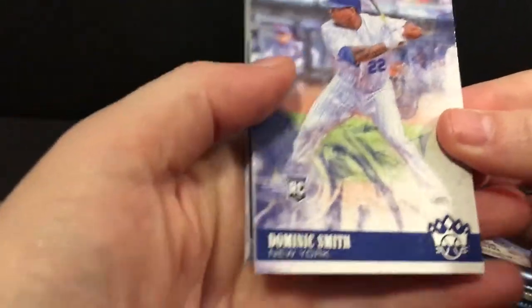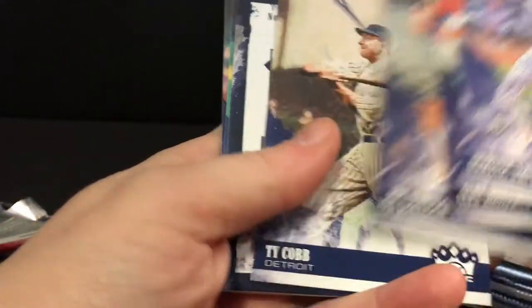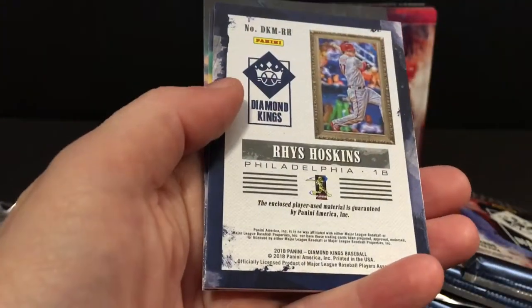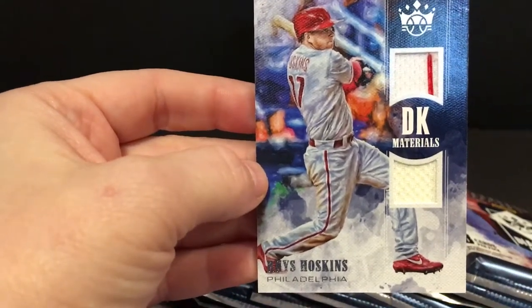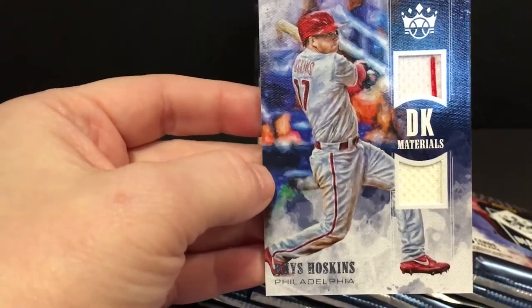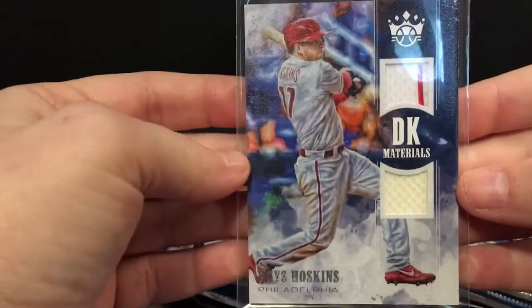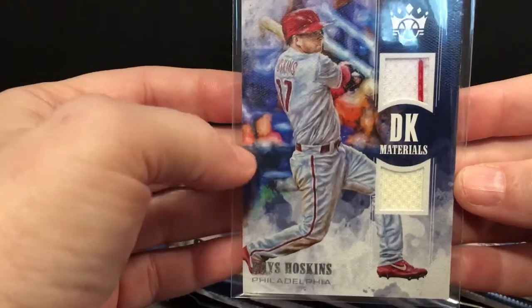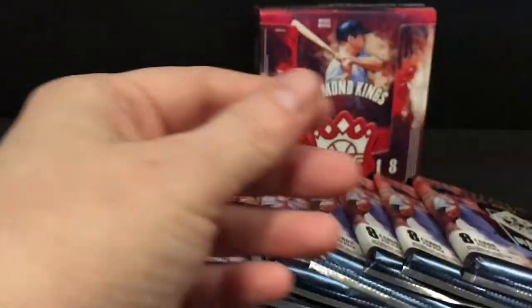Dominic Smith rookie, Bregman, DiMaggio, Ty Cobb. My first hit is a Rhys Hoskins DK Materials with a pinstripe. Obviously an autograph would have been better, but he's one of the better players to get so I'm not gonna complain about that too much. Sam Crawford, O'Hara, Gosling — not bad at all.